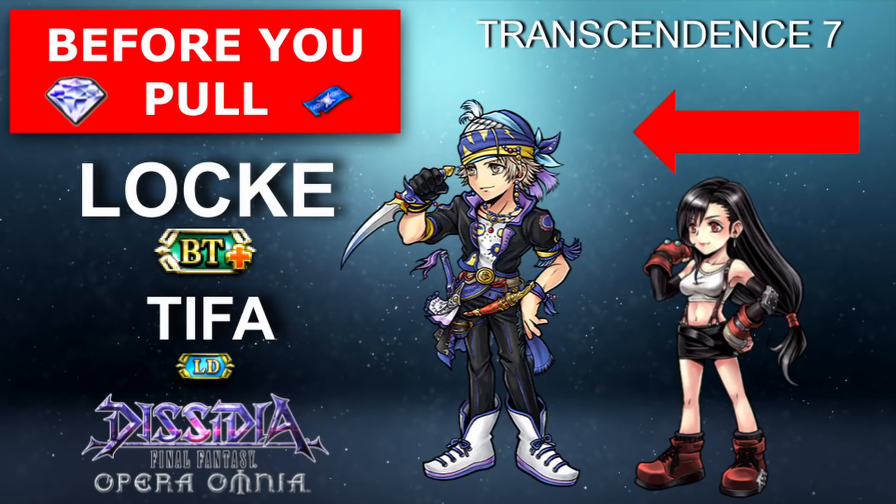His skill one, Sneak Slash — and I'm only going to talk about the plus versions because that's the only button you should be pressing. There are now four HP attacks, and his skill two is now a double brave with HP attack that batteries the party even more after the heal and damage. Just an FYI, Locke has a lot going on in his kit, but you'll largely be ignoring most of it, so I'm only going to be talking about the relevant parts.